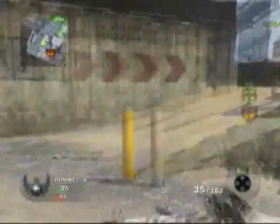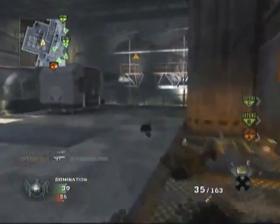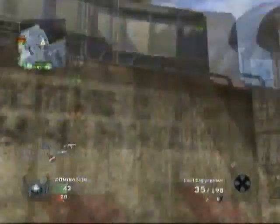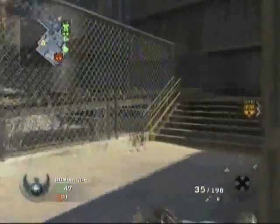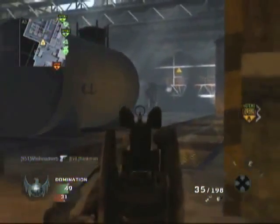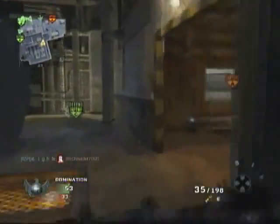Extended mags — say five or six guys are on a flag and you're not using scavenger. You just all of a sudden have a full clip of extended mags on your gun — boom! You should be able to take out every guy on that flag. If you want to be a little silent with a silencer, I highly recommend the Galil. It's an extra five rounds — about a third of extended mags — but it's a great gun to have in some of your classes.